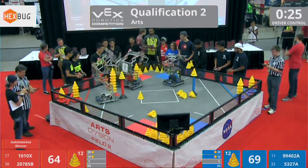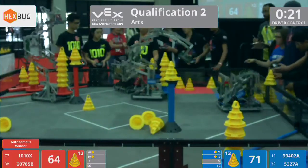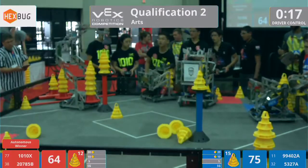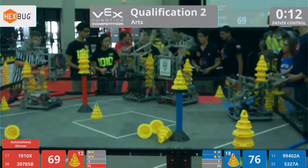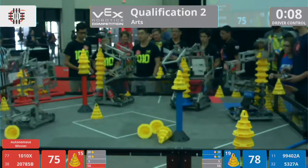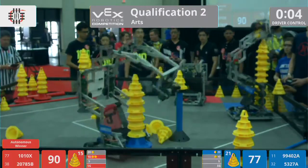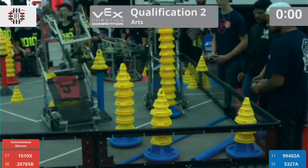25 seconds left in this match. Let's see what these robots do in the remaining 15 seconds — just how far these stacks can go. Red Lions now controlling the high ground, stacked up on their stationary goal. They've also placed down a mobile goal in their 5-point zone. Blue Alliance is not to be outdone, placing some last-minute goals.